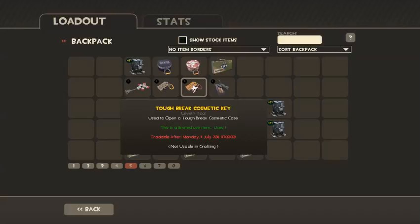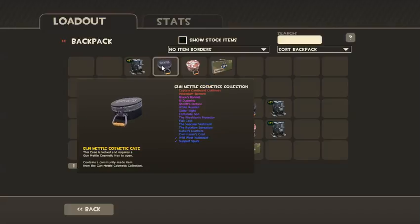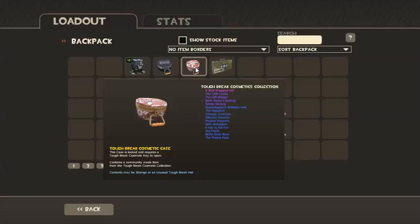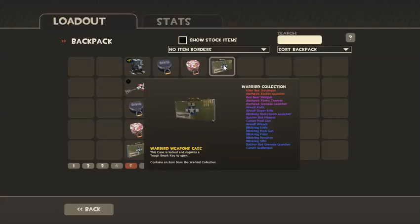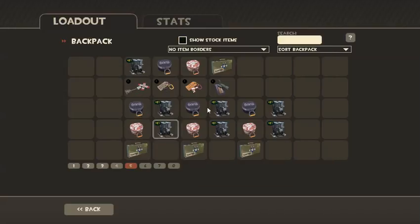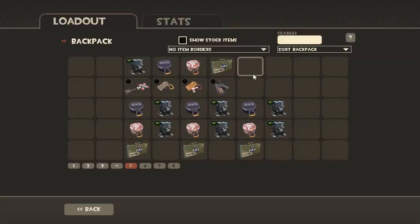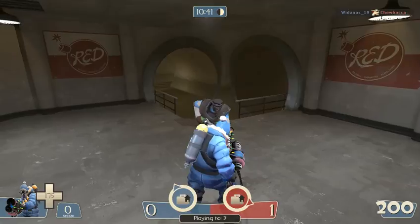This is what we're going to be unboxing today. We're going to do one End of the Line crate, one Gun Metal — or Metal Cosmetics collection — Tough Break Cosmetics collection, and a Warbird. We're going to keep doing this over and over again, but the next few ones are going to have two End of the Line crates. Let's get started.